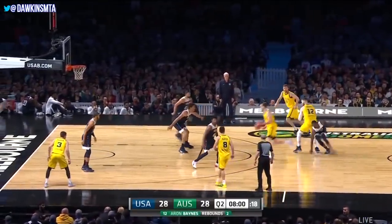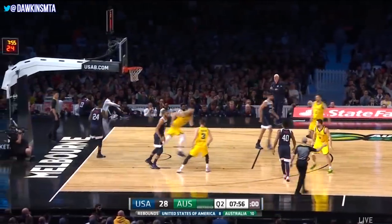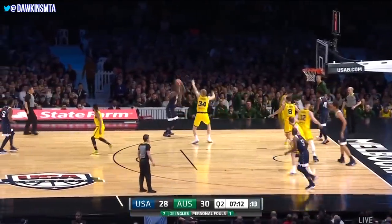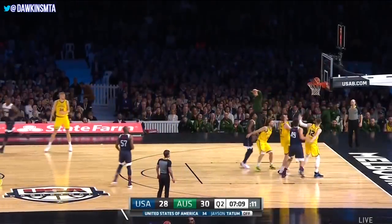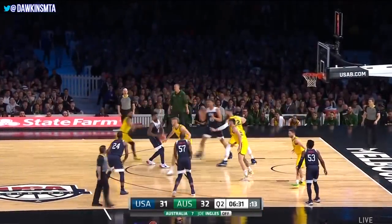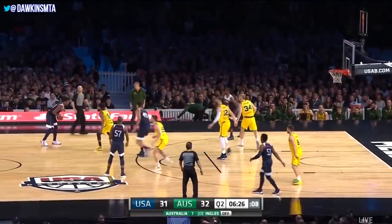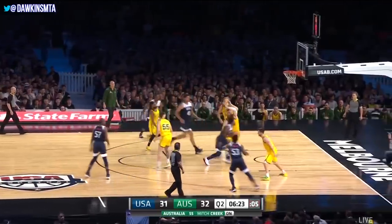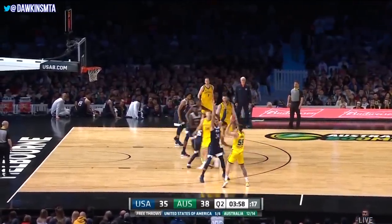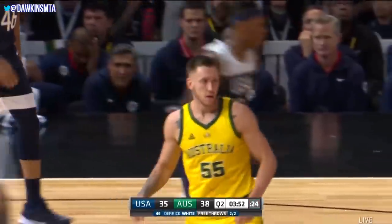Ingalls works into the paint largely uncontested and off glass adds another two — to tie it away at 28. Ingalls brings them up the floor, works to the foul line and now decides to fire over the top. Australia in front for the first time in the game — that is a great sign for the Boomers. One of the mantras from coach Popovich is composure and poise. Middleton with it, shot clock in the single digits — shares it to Marcus Smart against Baines, caught him a little off balance. Mitch Creek muscles into the bank from close range, nice finish for Mitch Creek to get his scoring account open. Still the USA with just two field goals in this quarter.